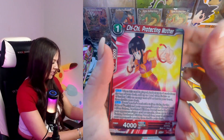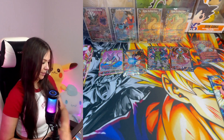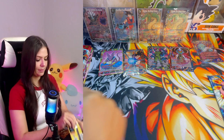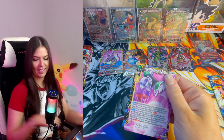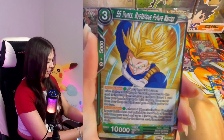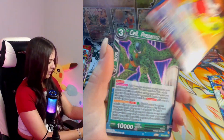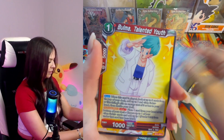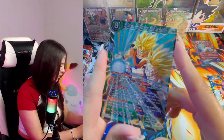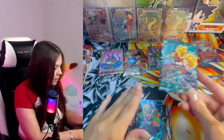Chi-Chi, Tola — alright let's keep going. Leave Goku in here so we can find Pan, Salsa — still one of the best cards, still one of the best cards. SR.